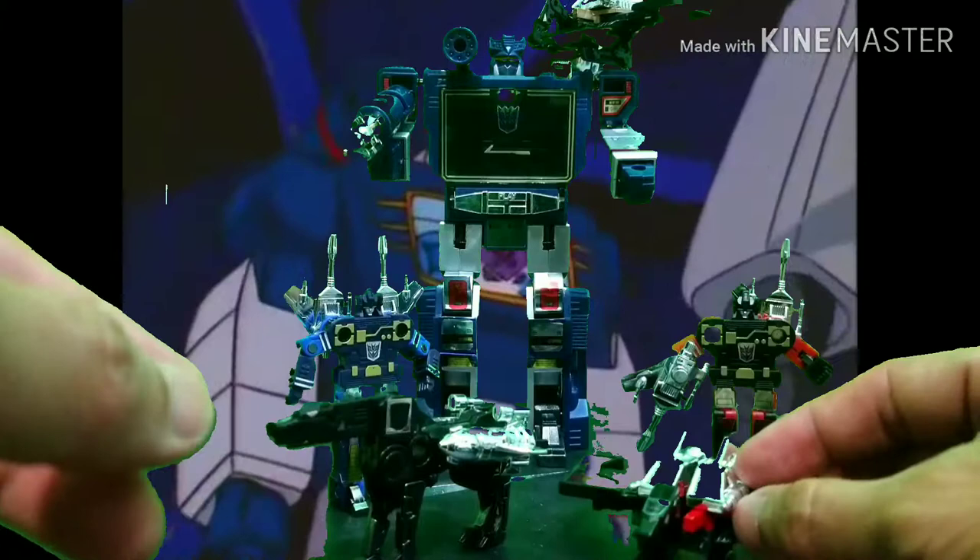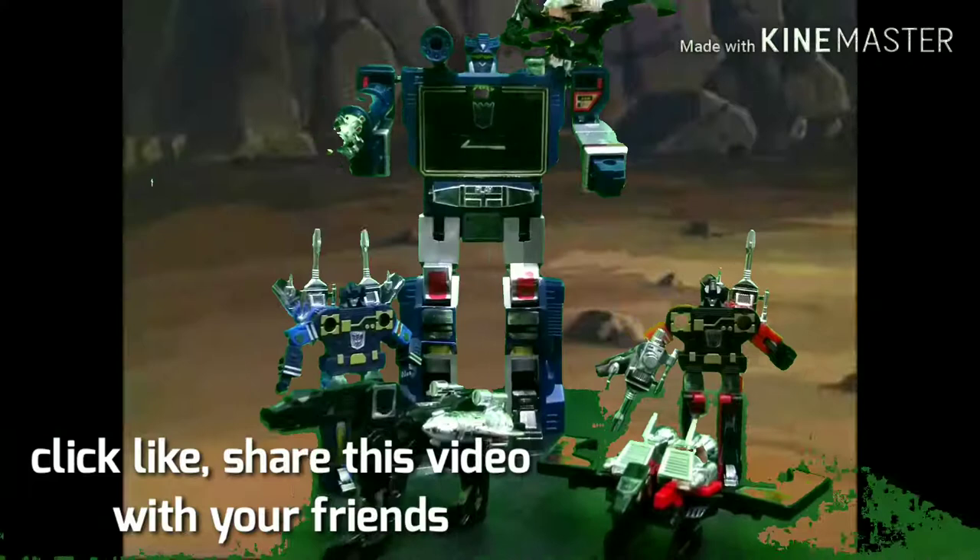Laserbeak has the same articulation as Buzzsaw — the head goes up and down, the wings go front and back, and the legs can only go sideways. And Ravage is really, really limited. That's the whole group, and I'm really happy with these guys. I'm really happy that I've completed all the micro cassettes!